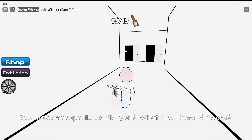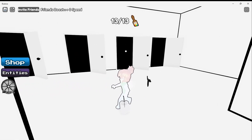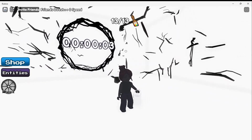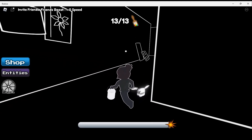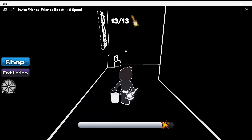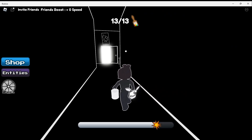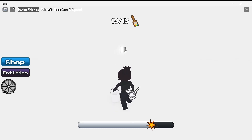Once you go through, there is a choice of four different doors. There are random endings behind each one, so you never know which one you get. Let's see if I can escape. This is a run situation. Oh goodness. I see a door. I see another door.